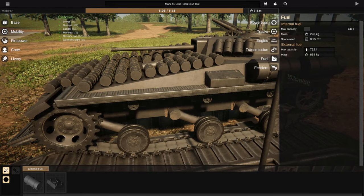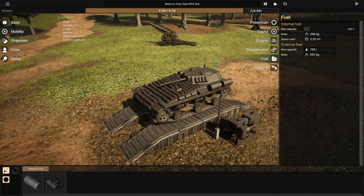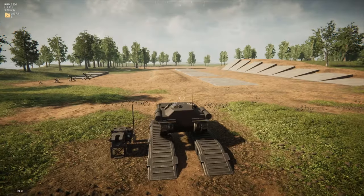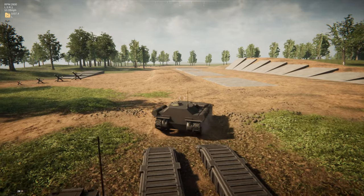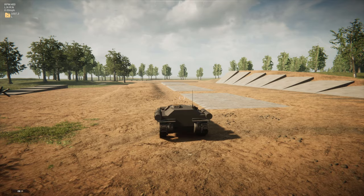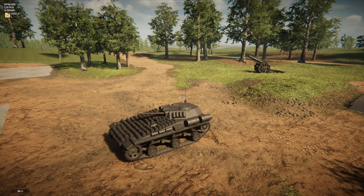I took a bunch of these little fuel tanks, hit Shift + scroll down to make them as small as possible, clicked and pressed Alt to duplicate them. These do not increase the weight of your vehicle, but they do increase fuel capacity — that's what they're meant for. The funny side note is they will also absorb just about any shell and make it useless.